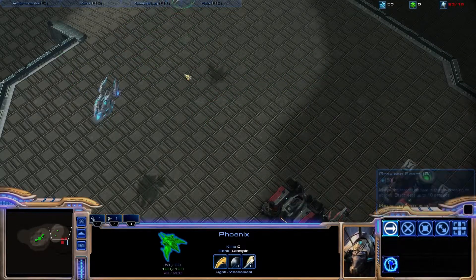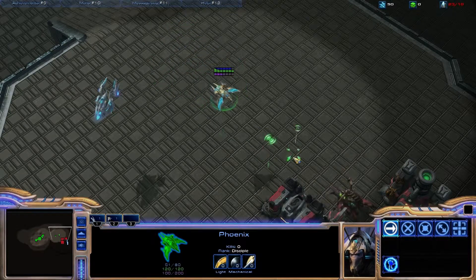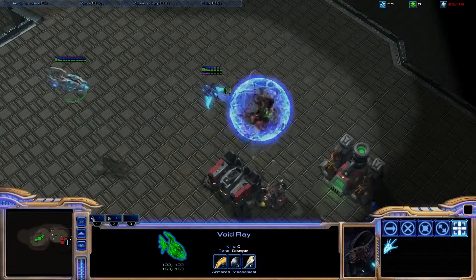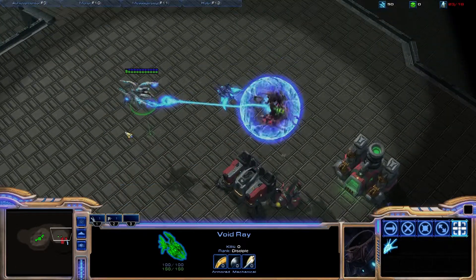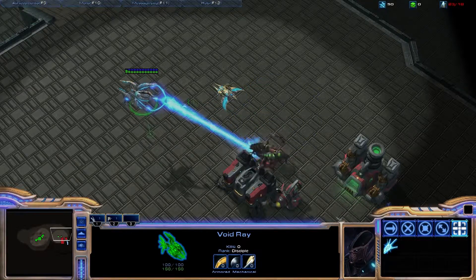You can use the Phoenix to pick up the Queen with a good old fashioned Graviton Beam. One on one, the Void Ray won't fare too well against the Queen unless you charge it up on something beforehand. So that's a rather important thing to do when you're using Void Rays in general — if you can get them charged up on something before attacking.